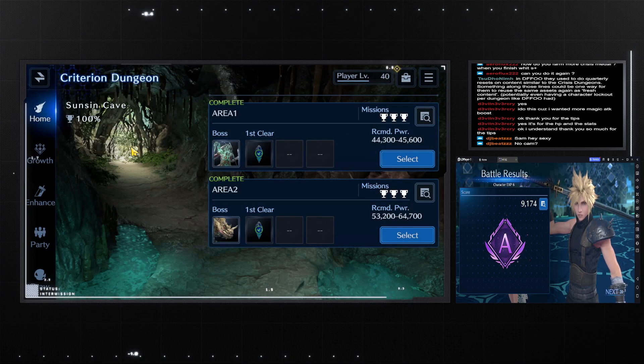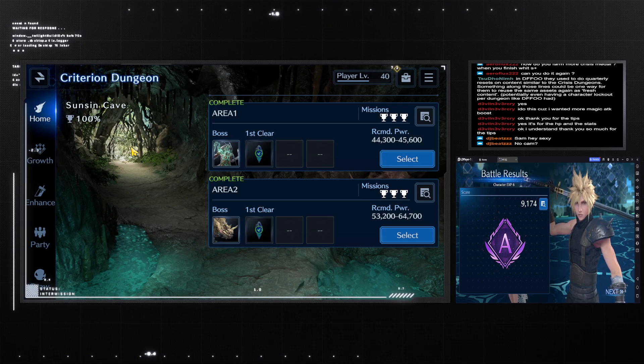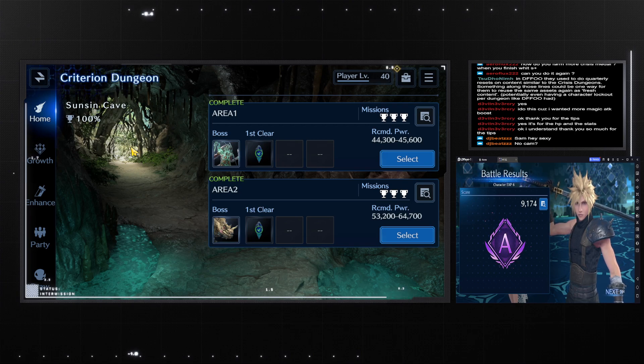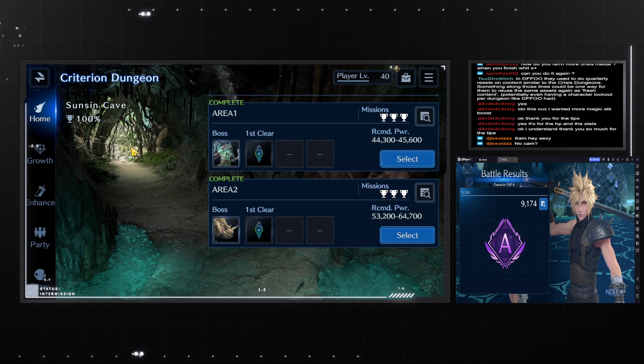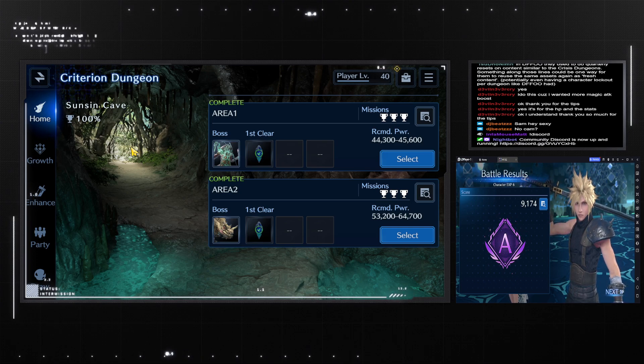Well, that's all the information you need for the new three dungeons of all varying difficulties. If you don't want to refer back to this video, I do have a Discord server linked below. All the information you've just seen here is available on my Discord — just join it, scroll down to the crisis dungeons, and all the information for every single dungeon, including the very hard dungeon, is there so you can set up your team properly and not waste tickets.